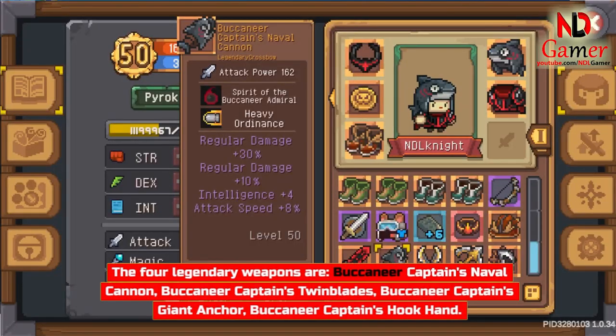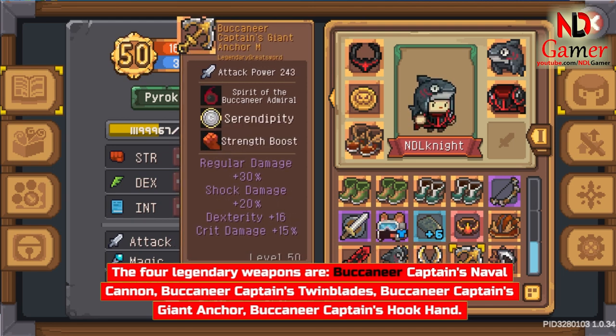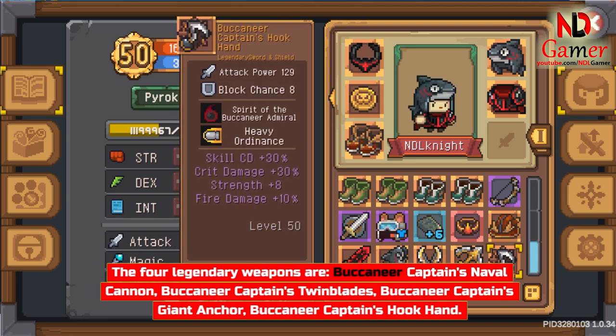The 4 legendary weapons are: Buccaneer Captain's Naval Cannon, Buccaneer Captain's Twin Blades, Buccaneer Captain's Giant Anchor, and Buccaneer Captain's Hook Hand.